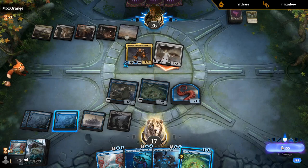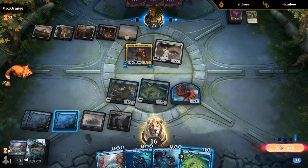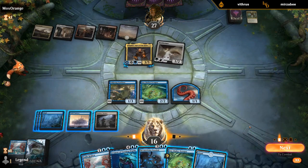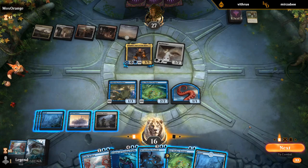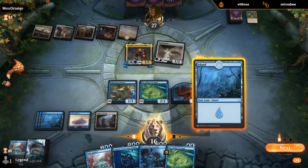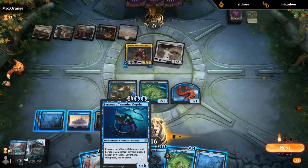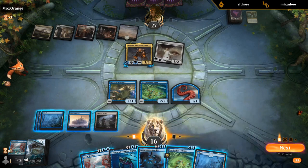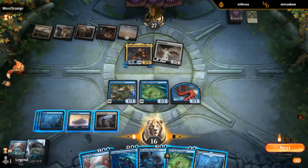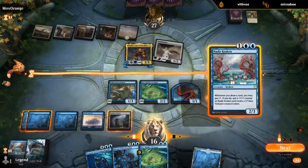I would really love to draw the Shark here to bounce Snapdecks and maybe get an attack in. With 4, 5, 6 mana — could also play Nadir Kraken and then play Octopus and still pump the Kraken. If I play Serpent, Octopus gets to attack for free. But maybe we want to set up the double Octopus attack first — yeah, I like setting up the double Octopus.